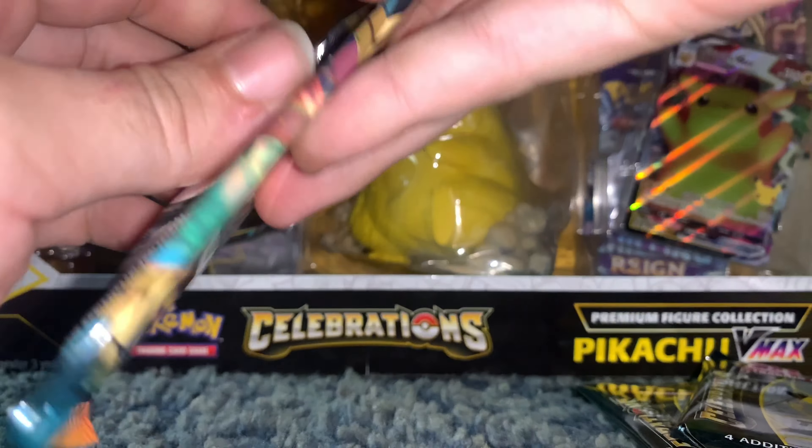Starting to blaze — see what this sizzle pack's got in it. Pupitar, Corvisquire, Hiding Energy, Mareanie, Purrloin, Starly, Aeron, Cubchew reverse rare, Kangaskhan with the little baby kangaroo in the pouch.